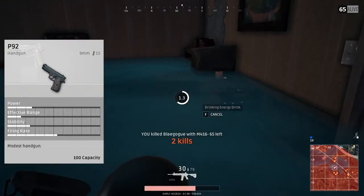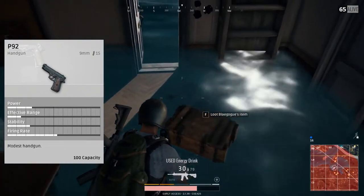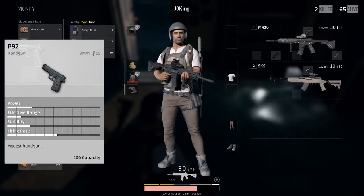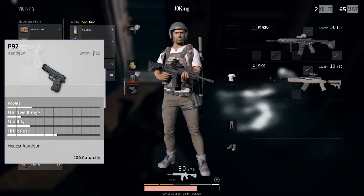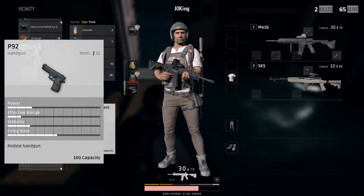This pistol is pretty common — you can find it anywhere, really, because it's in most buildings as a starter pistol. The attachments you can put on here are the suppressor, extended mag, quick draw, and obviously an extended quick draw if you find that.